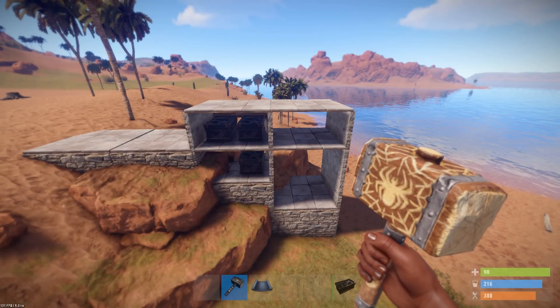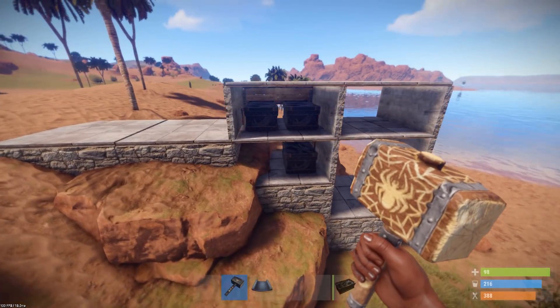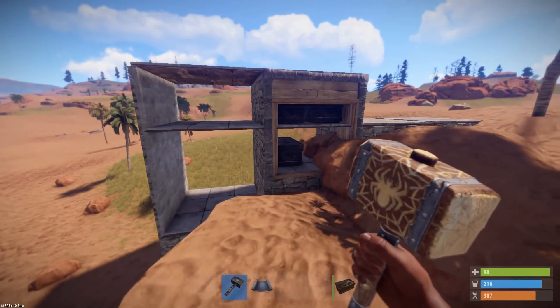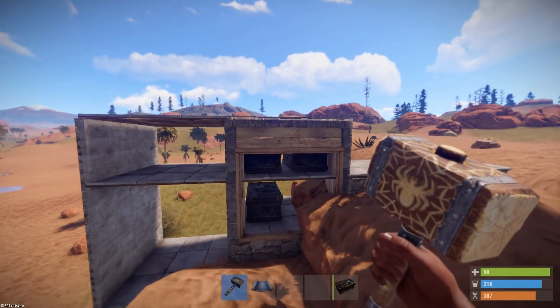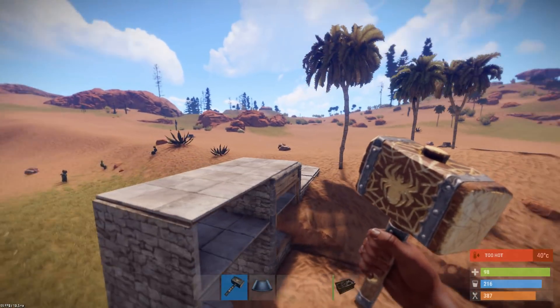Using the half wall system and the staggered foundation system, I've managed to quickly put this together. Think of this as part of a base that's already in existence — if you're protecting a section and making a bunker from an already existing base.